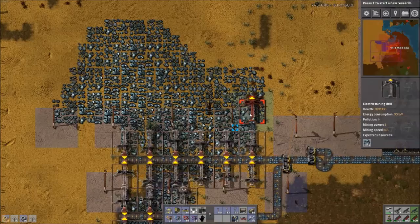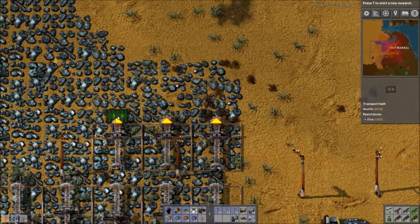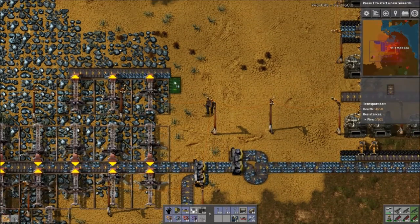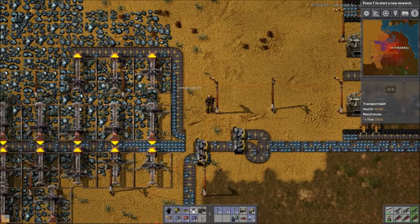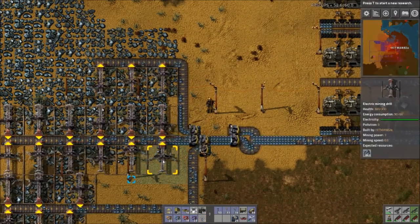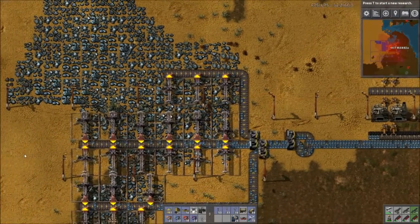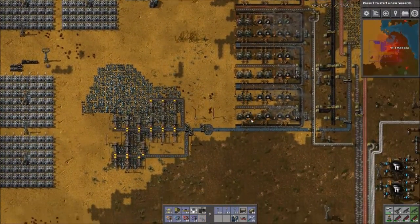We've got some power poles in the way so we'll do it this way. Three more is probably okay for now. I'll do it like that - we'll neck those down. These drills aren't working right now. That one's dead over there - let's grab that and then we're done on the iron supply for now. That'll sort the iron for now.